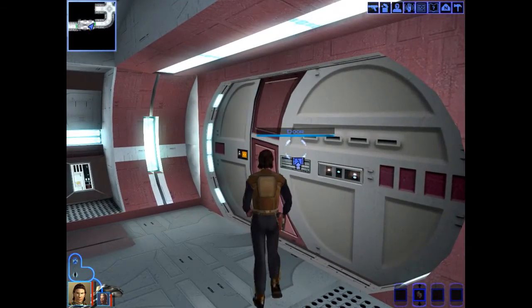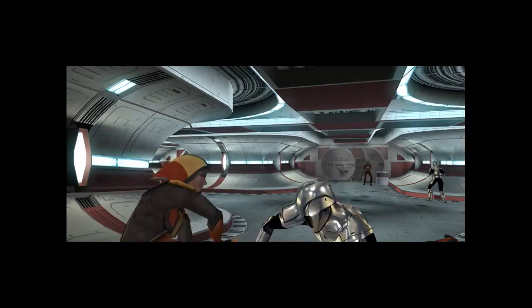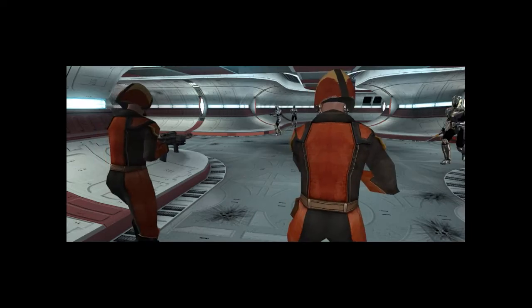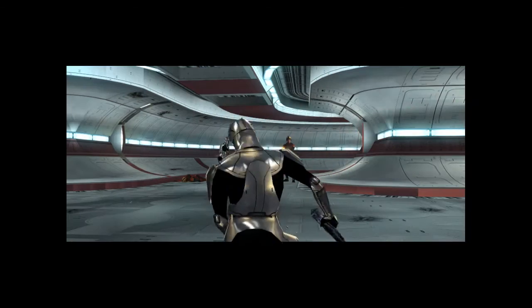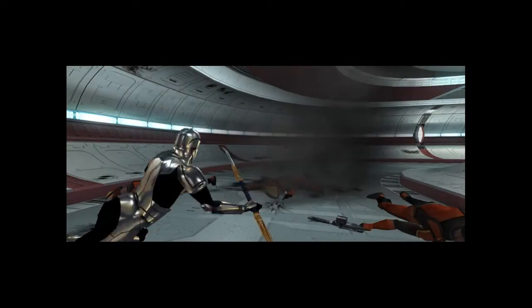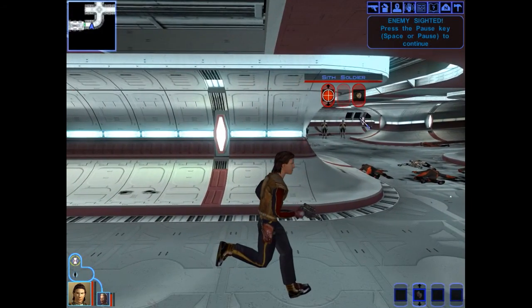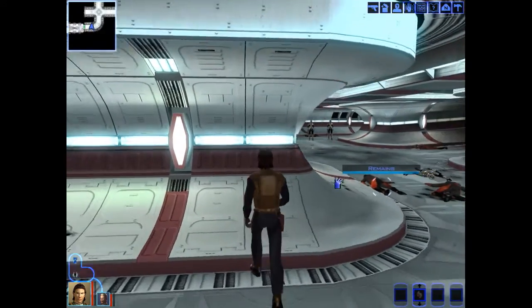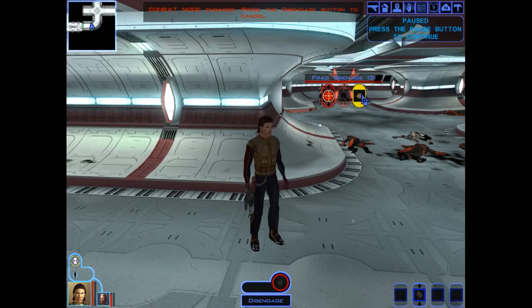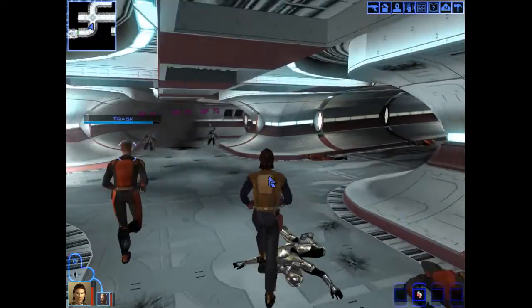We are, in fact, proficient with light armor — I am pleased. Oh, he's got a vibro blade. I love how common vibro swords are in this, because in real Star Wars lore they're supposed to be pretty rare. Oh, we've been spotted — there are my frag grenades. Here, I've got an idea. Enjoy the grenade, dickwads.